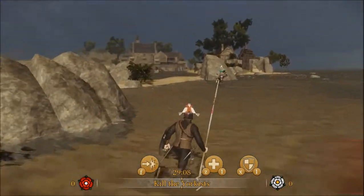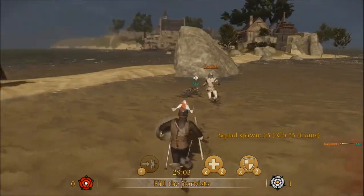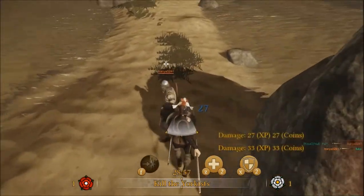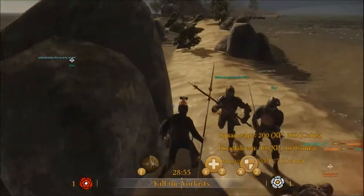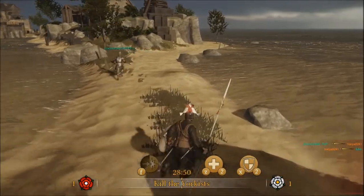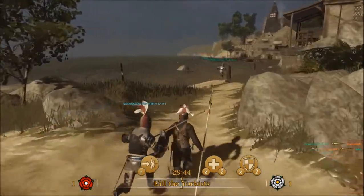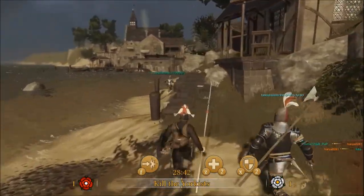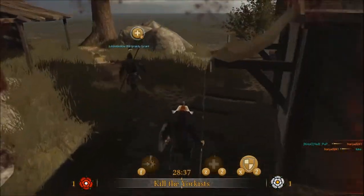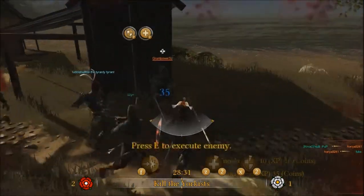I use light armor as opposed to medium or heavy armor. I think it gives you the most movement, and with the spear and shield combo it really doesn't matter. With the spear and shield combo, it really doesn't matter where you get hit from on the left or the right, because you really shouldn't be getting hit on the left or right. You should be able to maintain distance from all your enemies. Oh — I got shot.